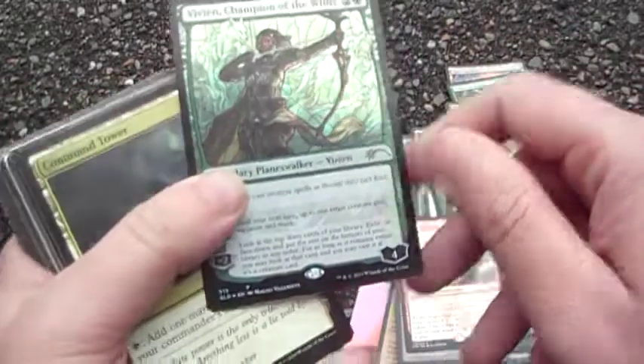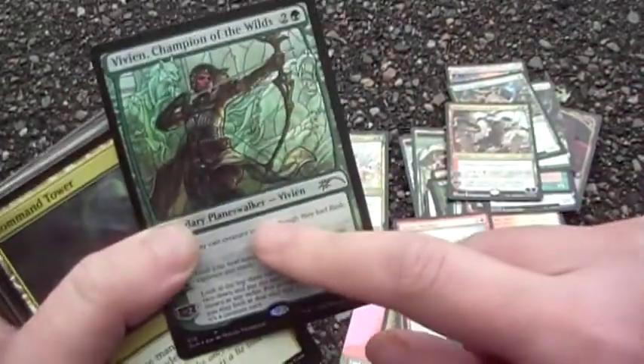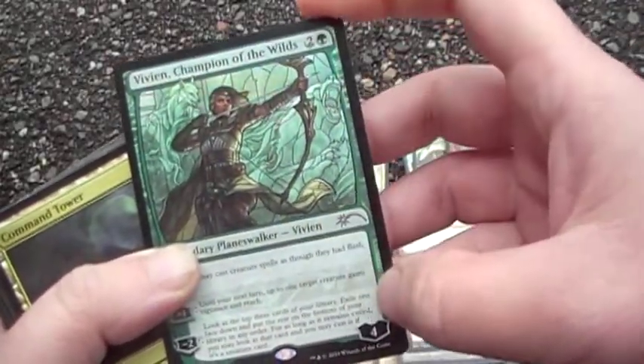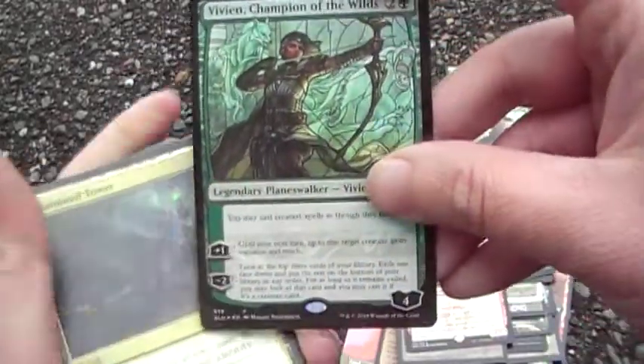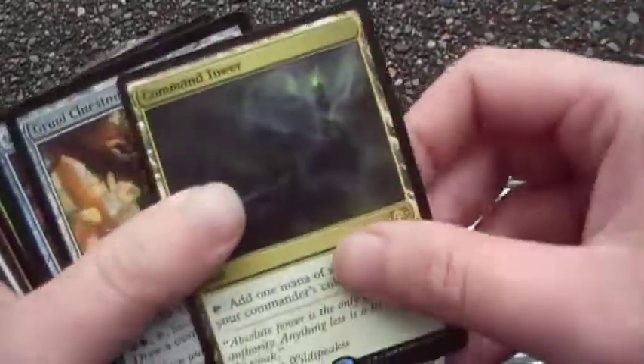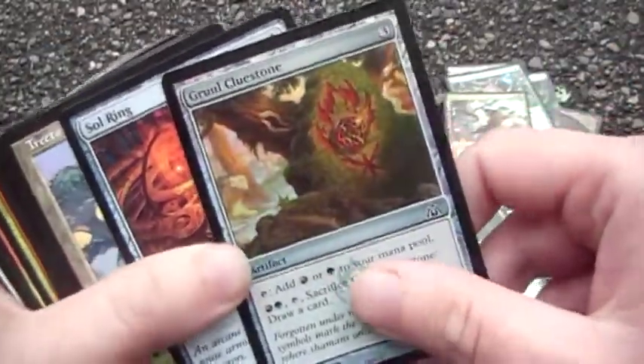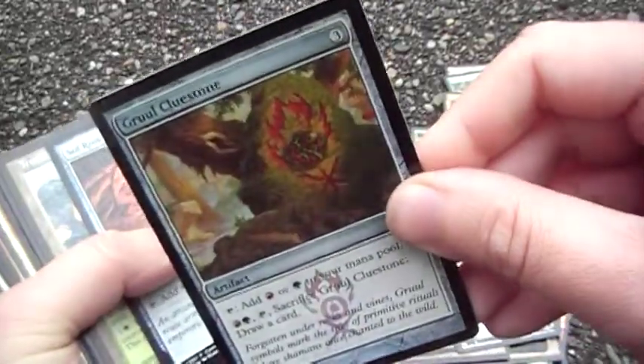Vivien, Champion of the Wilds — she lets you cast things as surprise blockers, and you can exile a card and cast it later, which is always fun. Command Tower — it's a commander deck. Gruul Cluestone because it draws cards.